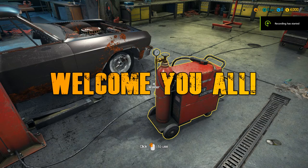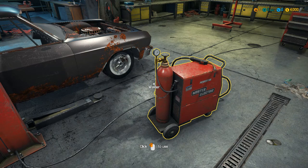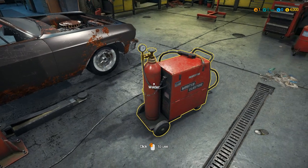Alright everyone, this is Rambo. We're back with Car Mechanic Simulator 2018. I just went and continued off and I was like, look at this — a welder. Let's check out the welder.